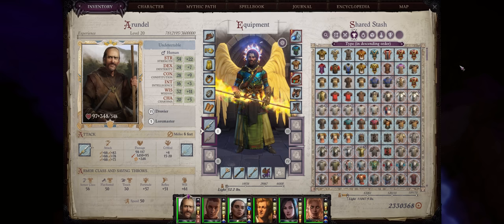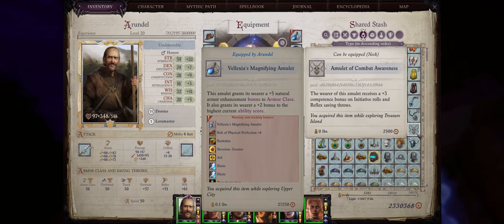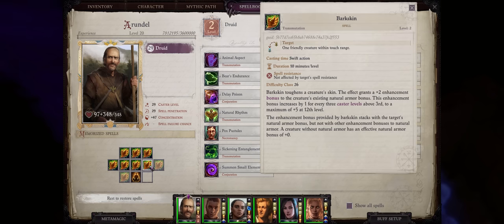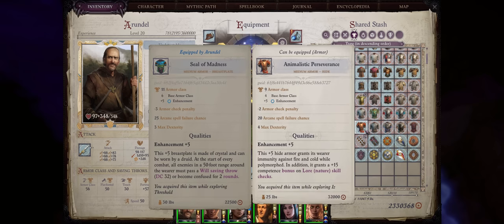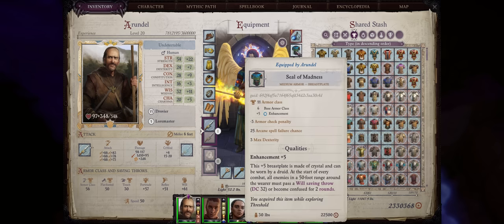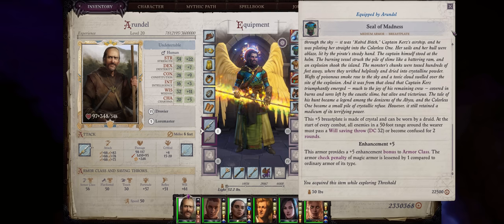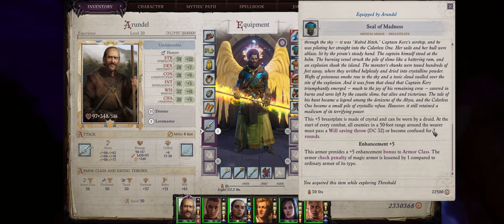Now let's talk gear for our Druid Angel. For the amulet, Alexius — nothing really is as good — and before that you can use amulets that increase initiative. Don't bother with amulets of natural armor, as your Druid can just cast Barkskin. For the actual armor slot, Druids cannot wear metal armor at all. But we do get some unique Druid gear — for example Animalistic Perseverance, which isn't really that good. On the other hand, the Seal of Madness can be quite powerful. It comes from the crusade relic Remains of the Colorless One that you can get at around chapter 4 — a unique brass plate made of crystal that can be worn by Druids. At the start of every combat, all enemies within 50 feet must pass a will save or become confused for 2 rounds.